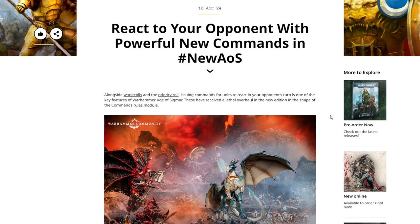Welcome back to the channel, Warhammer Man Studios. I'm Warhammer Man, and today we're talking about Reactions. This video is sponsored by CMO Games — more on that later. React to your opponent with powerful new commands in the new AoS. Alongside War Scrolls and the priority roll, issuing commands for units to react in your opponent's turn is one of the key features of Warhammer Age of Sigmar, and these have received a lethal overhaul in the new edition in the shape of the new command rules module.